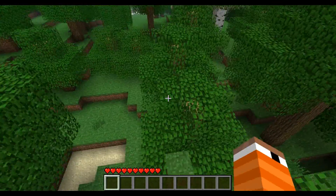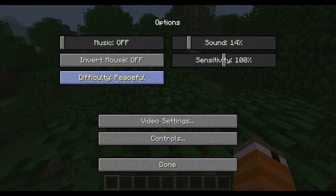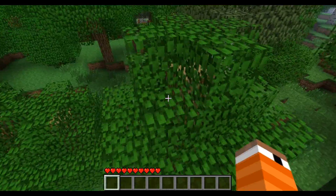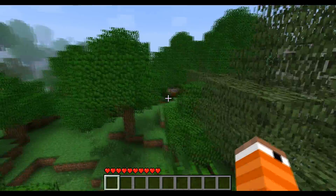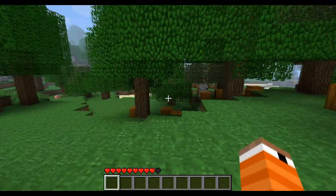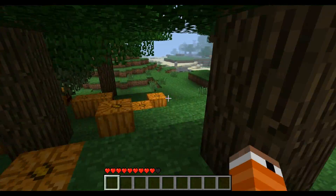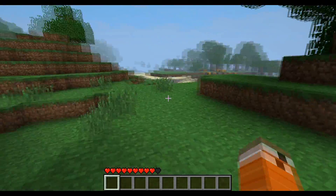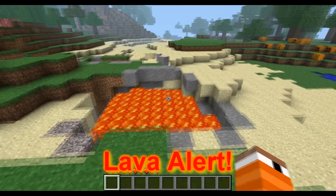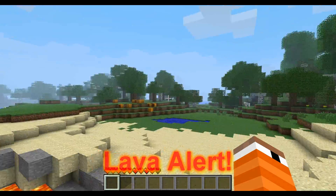Alright, so this is a good jungle area. I don't know, peaceful. Building in another world. Pumpkins! Pumpkin alert! Holy... this is so much pumpkin stuff. And above ground lava. Oh my god. This is an amazing world.